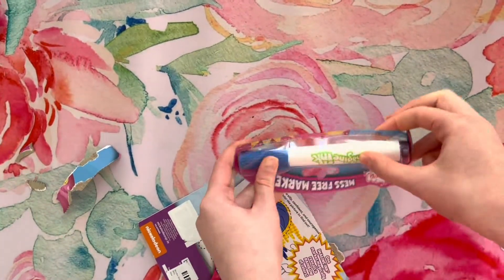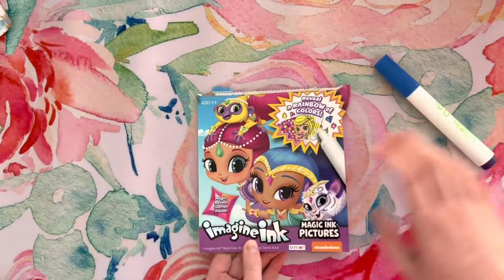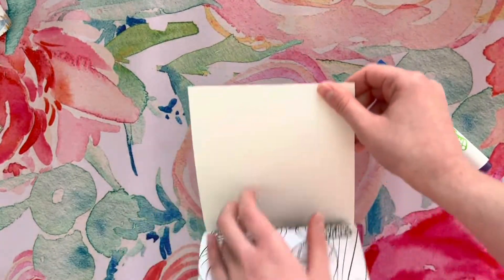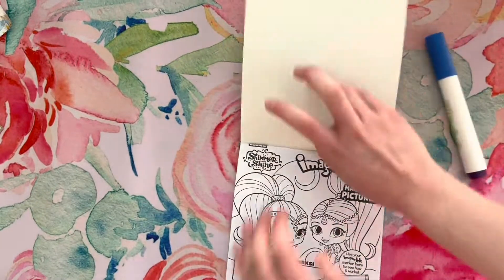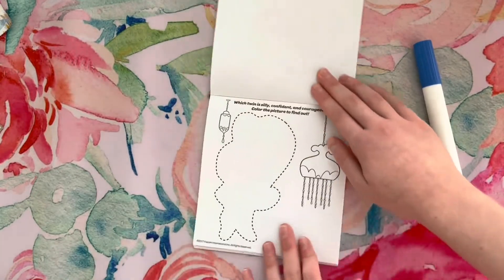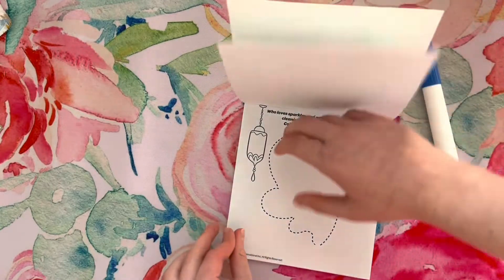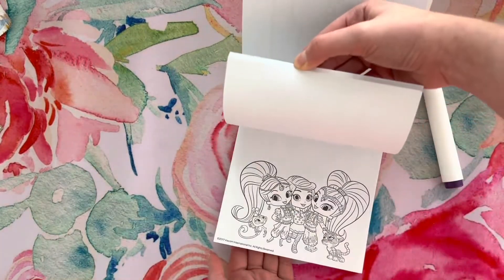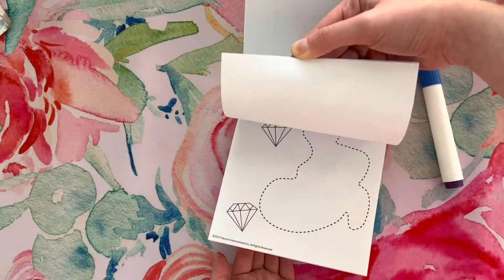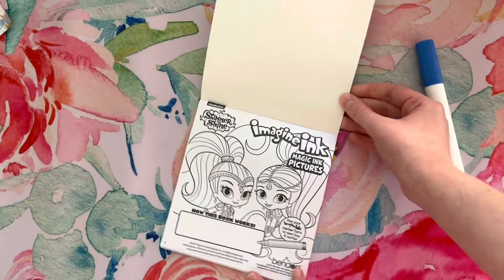Alright, here is the marker. Can you see the marker? Marker! So these pages are black and white right now, but we're going to color all of this in at lightning speed, and it's going to reveal a rainbow of colors, just with one Imagine Ink marker. It's so cool. We're going to do all these pages in lightning speed. Here we go!